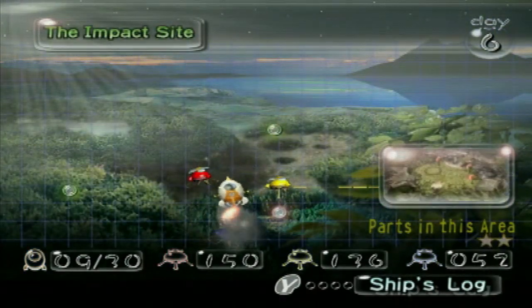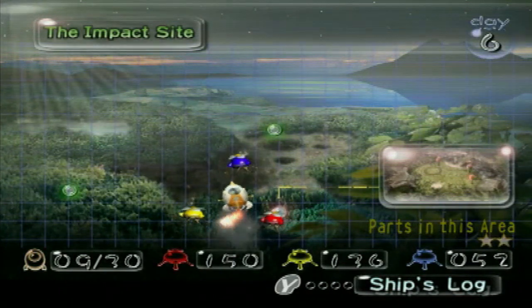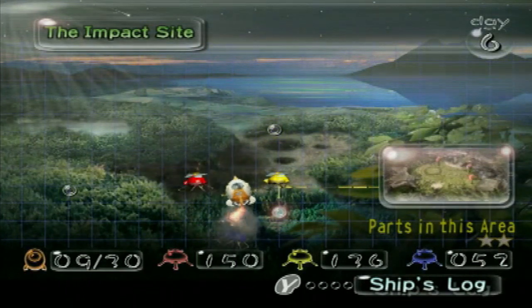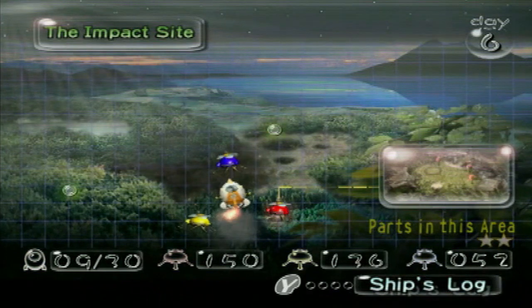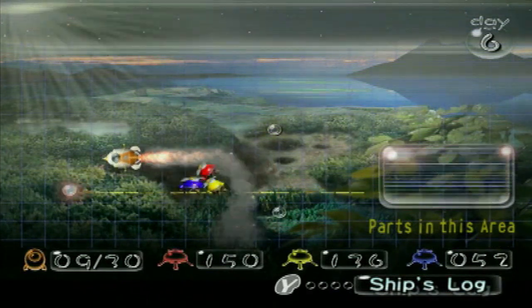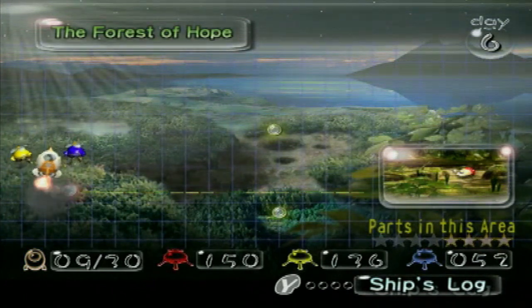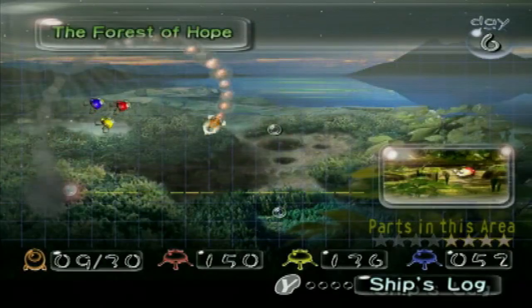Hey everybody, TPGHunter here and welcome back to more Pikmin! Last time we returned back to the impact site to raise our Pikmin numbers as well as get a missing ship part that we couldn't get because we didn't have blue Pikmin with us our first time there. Today we're going to be returning back to the Forest of Hope because there are still four ship parts located over there, and most of which we couldn't get because we need blue Pikmin to get to them. Let's make our way back there and enjoy this absolutely calming and amazing music.